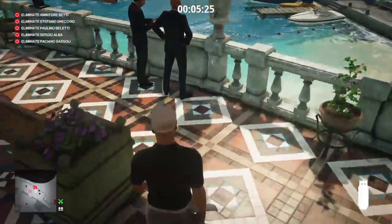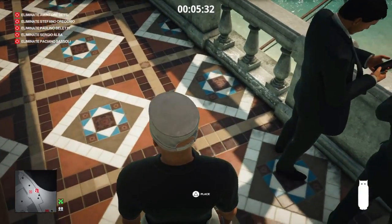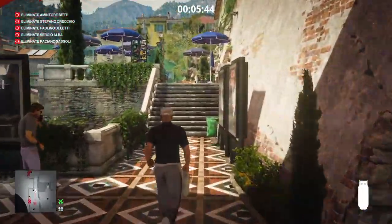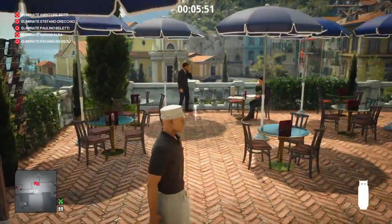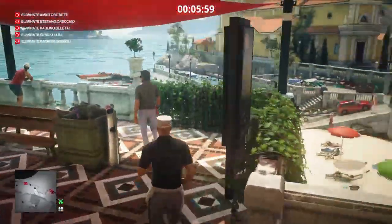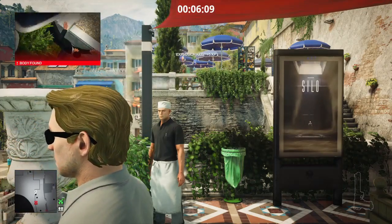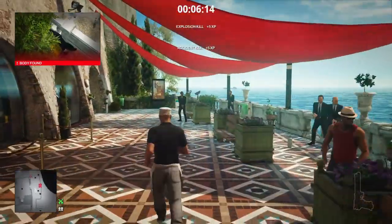We make our way along the promenade where we encounter the rest of our targets and remaining propane cylinders. We place one on the floor behind these two targets, then pick up another propane cylinder. I'm using the syringes as a backup plan as this method doesn't always go correctly — there's a lot of randomness due to the nature of the explosions. We throw the cylinder at the feet of the smoking guard, and when he relights his cigarette he and his colleague will both be blown across the beach area hopefully.